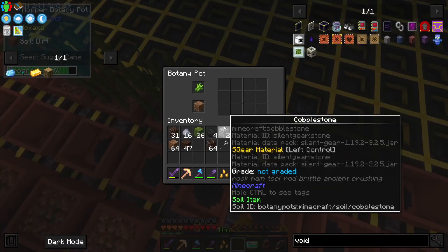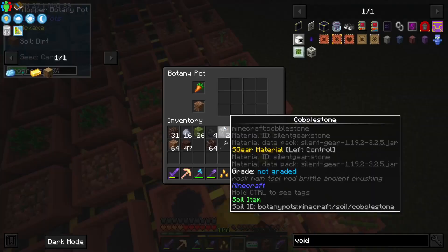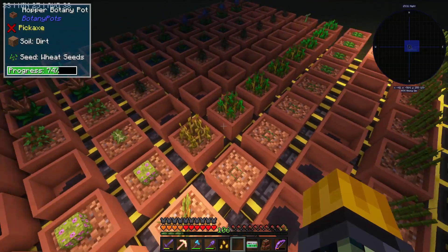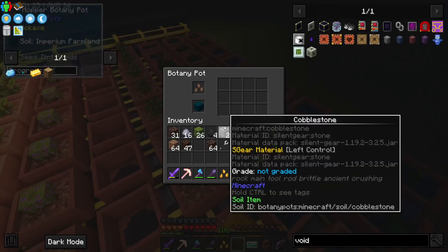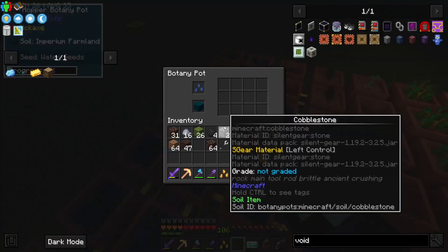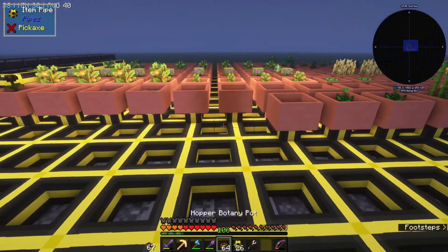I guess I could just quickly go through and see if anything has a backup - if it has a backup in it then it hasn't got a storage drawer. It seems like everything is emptying perfectly fine. That's dirt seeds. Yeah, it seems like everything else is doing good empty-wise.